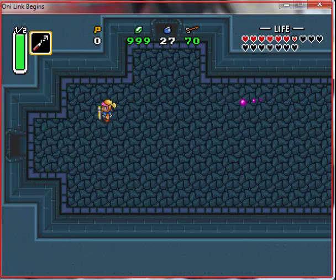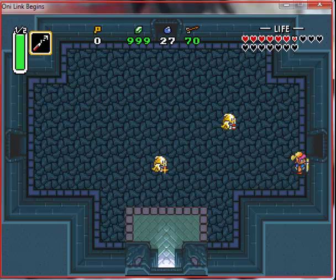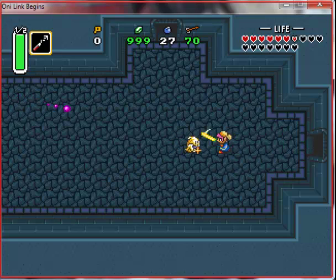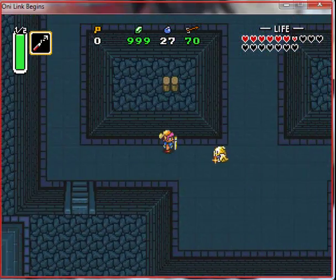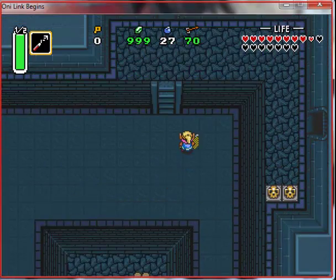Did not expect that. Like, when Link looks at her - hum-a-hum-a-what? But then on the other side it's like, think about Zelda - think about Zelda. Oh! It's a fairy! Fairy!